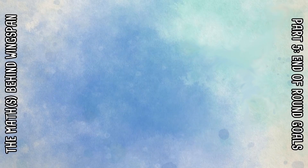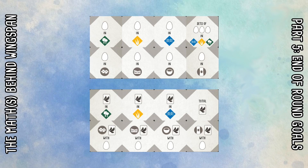First of all, we're going to take a look at the possible combinations for end of round goals in the base game. At the start of the game you'll randomly choose four end of round goals, and in the base game there are 16 possible end of round goals, but these come from eight end of round tiles which are double-sided, so there are going to be certain combinations which aren't possible.